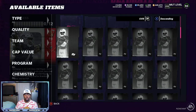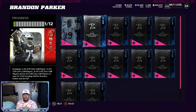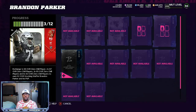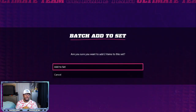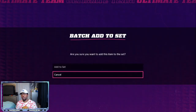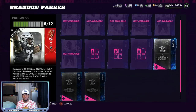We'll go here with the rolls that I did before. We got all these 89 overalls. We're going to put all these into the set. I've got 287, so I've got enough to do this almost two times. Then I can roll, get a couple more cards, and finish this probably another time — so that's going to be almost 300k on top. I pulled a 91, I pulled the limited. All that is just guaranteed profit.